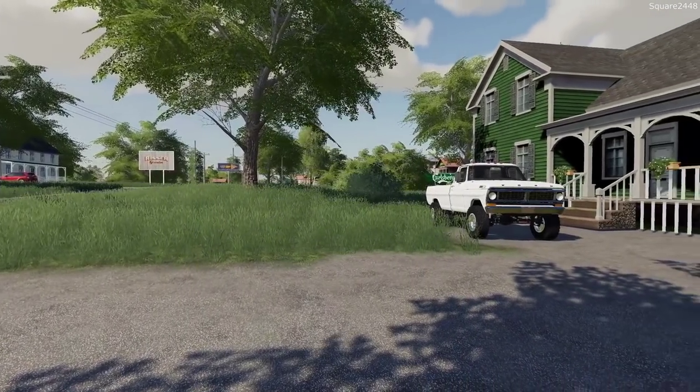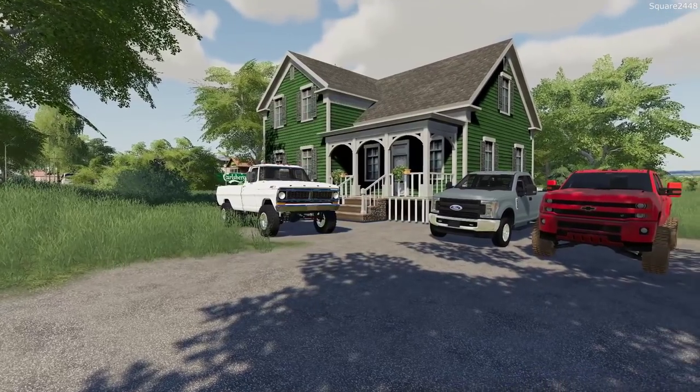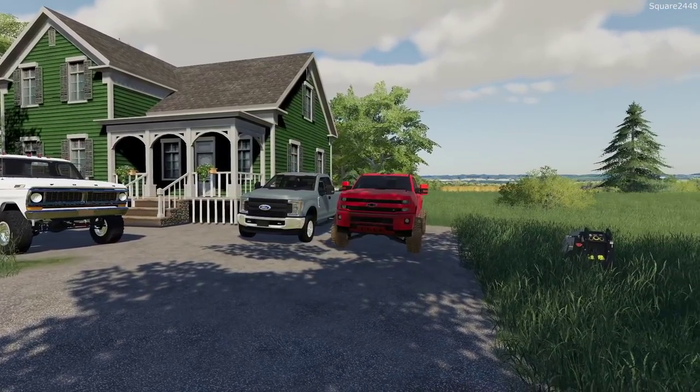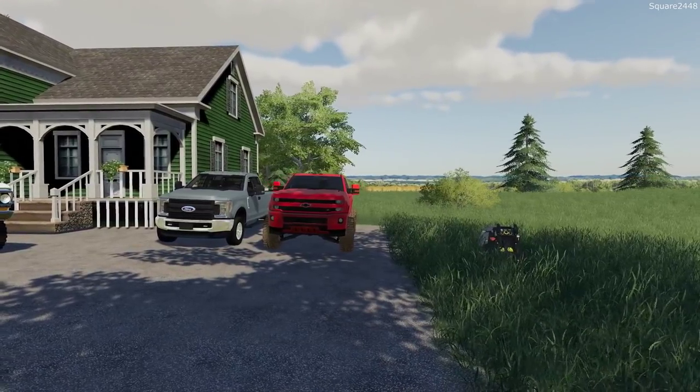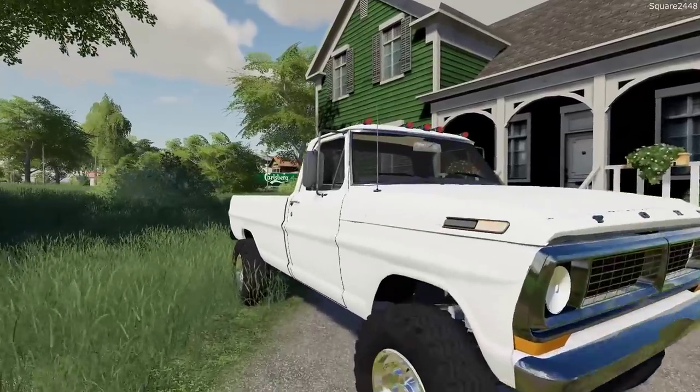Welcome to the landscaping series on the Clover Creek map in FS19. Today we will be doing some batwing mowing with the Kubota compact tractor and the Rhino mower. We'll be heading over to the shop in our old 1970 Ford F-250 pickup.